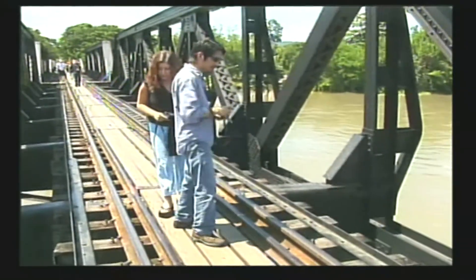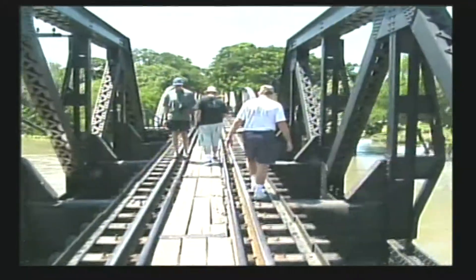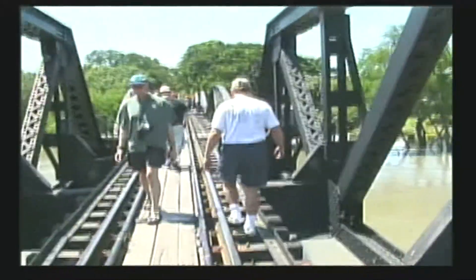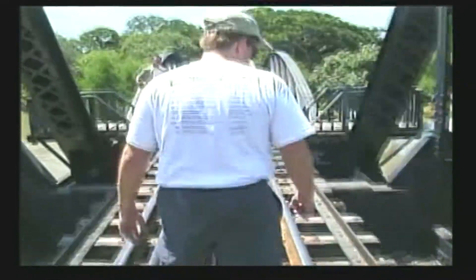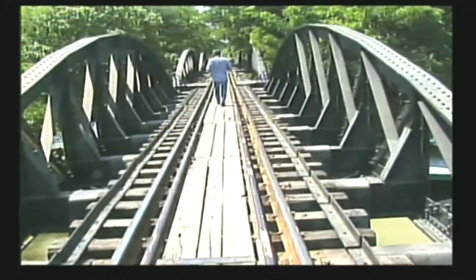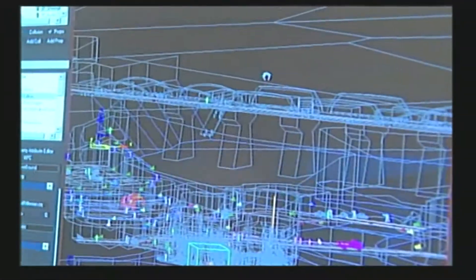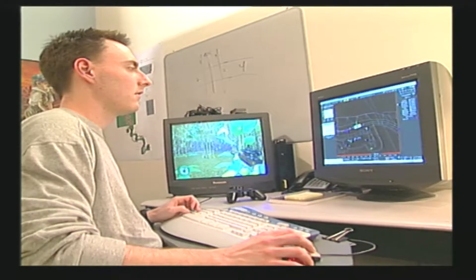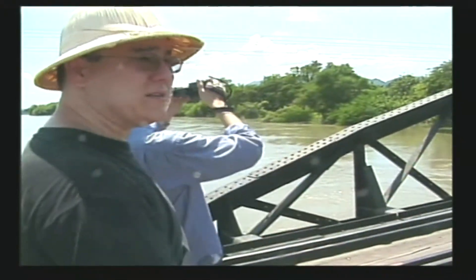Everyone has seen the movie, and if you see the movie it looks like a massive bridge spanning a massive river — but that's just not the case. The bridge is tiny. There were instances where the team had to literally move to the right-hand side to let a couple of people pass, then move back to the middle. It was a really narrow bridge, to the point where they were almost scared of falling off in certain places.